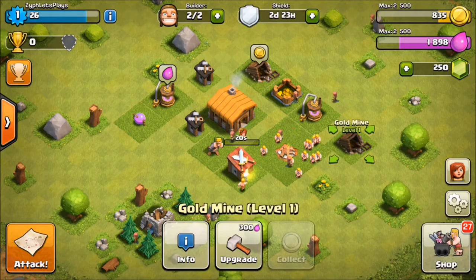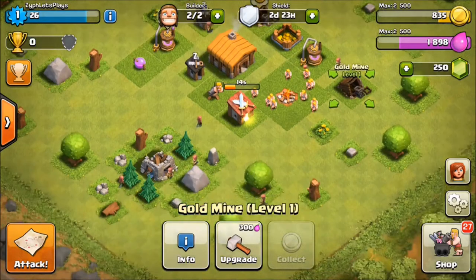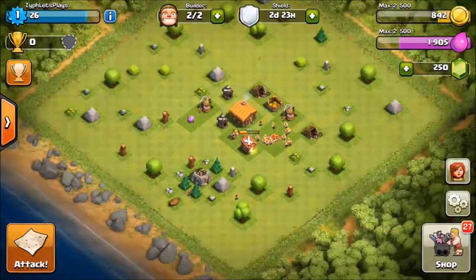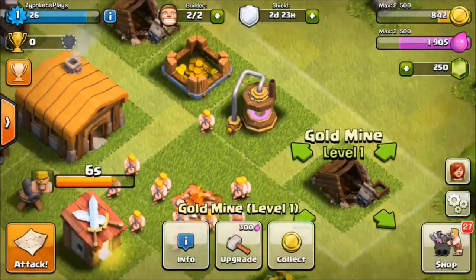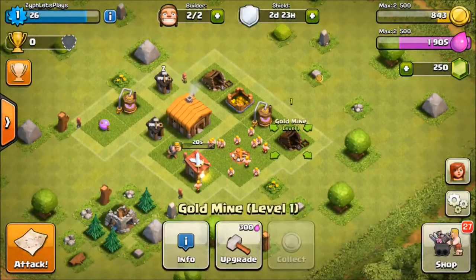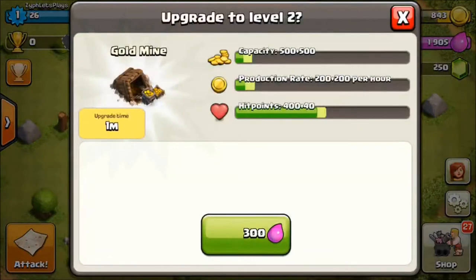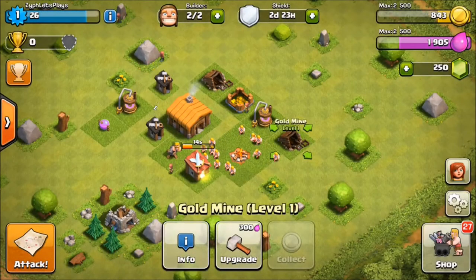You always want to have your gold mines maxed out because at this level you're basically going to be on as much as you can. I literally just made this elixir collector and gold mine right here and they're already done - it took 10 seconds to make them. To upgrade it takes a minute, so at the first couple of levels you can literally be here in one sitting and have stuff at level 4 or 5.